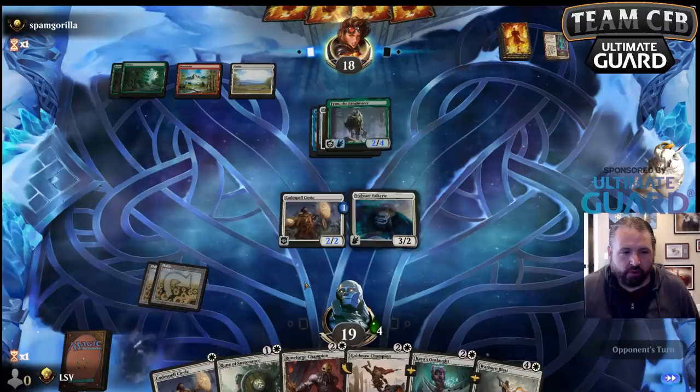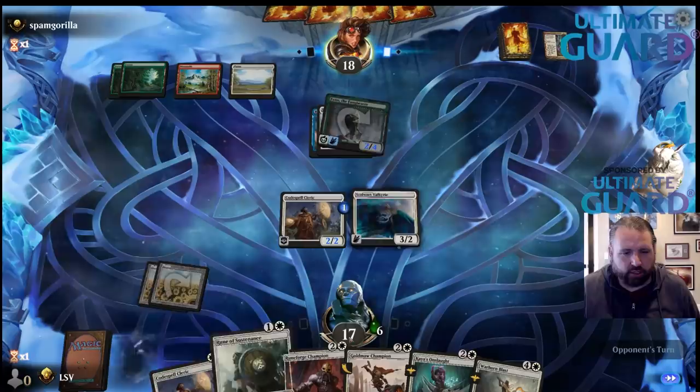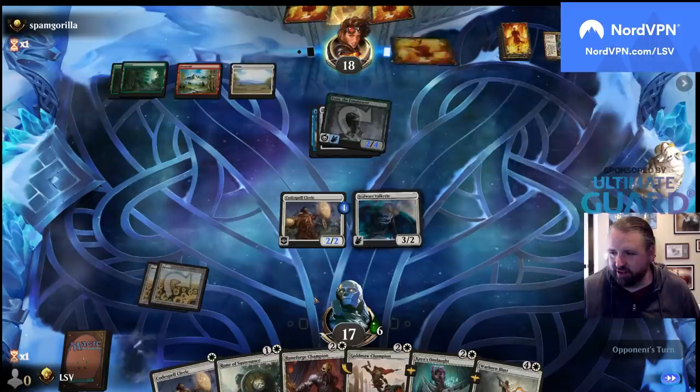Let's see what I need to draw next turn. The thing that's annoying is even drawing a land doesn't get me there — if I don't draw land I need to double spell for the cleric, so if I don't draw land I can play Rune of Sustenance here. Yeah, our deck is a 15-land Mono White deck.